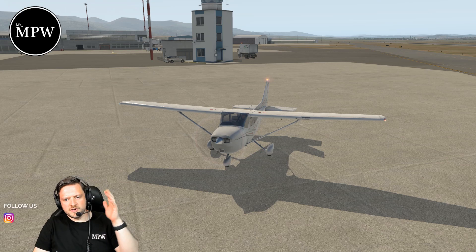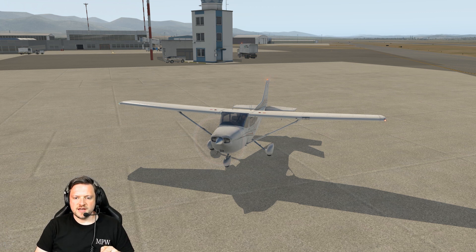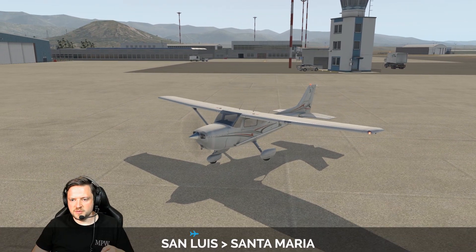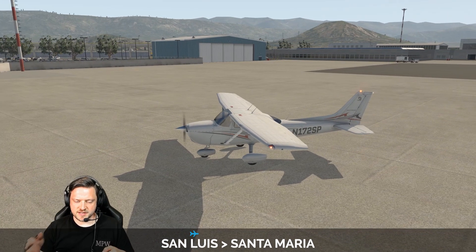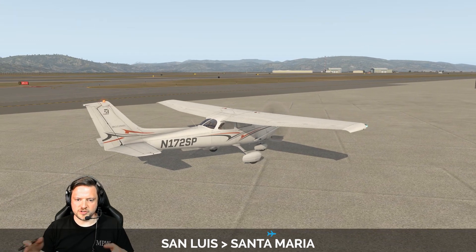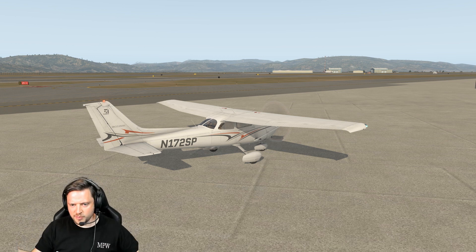Hey everyone, Matt Williams from Stampinibee. Welcome to the video. Today you join us at San Luis County Regional Airport in California where we'll be taking the CAT 4 rating on PilotEdge, going from San Luis County — a towered airport inside Class D airspace — with no flight following, all the way down the coast about 20 miles south to Santa Maria Airport, which is again a towered airport inside Class D.